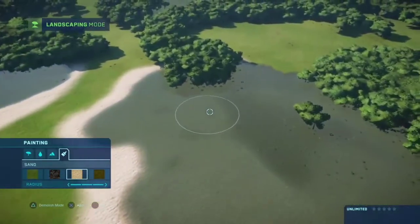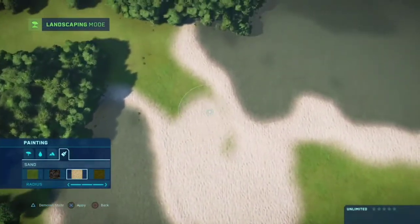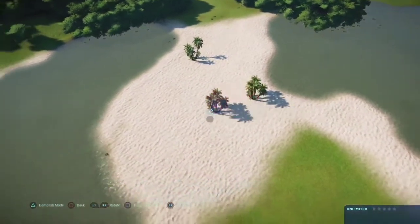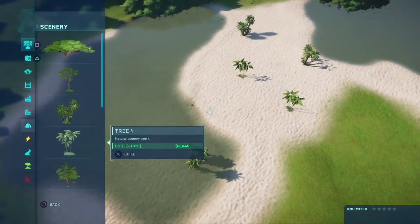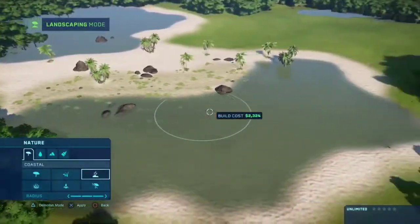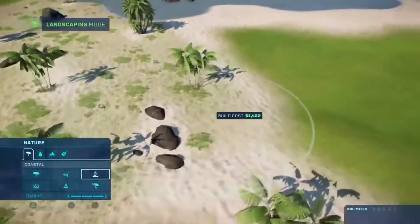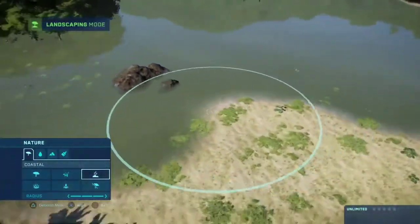I remember vividly from that trailer where you're basically clearing up a grassy area, putting in sand, and then placing a building on top of it. So I was surprised we didn't get that when the game released — but now we have it, it's great. You can decorate it however you want, put trees and rocks down on it. Frontier finally released sand for Isla Nublar, and adding shrubbery and rocks just makes all the difference — it gives that realistic look people are striving for.